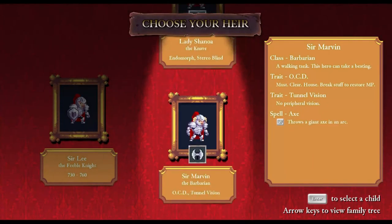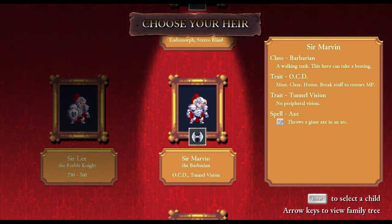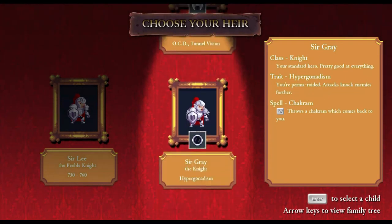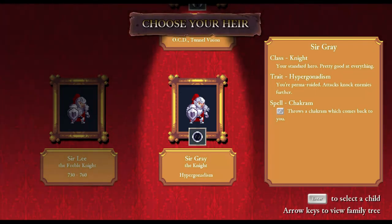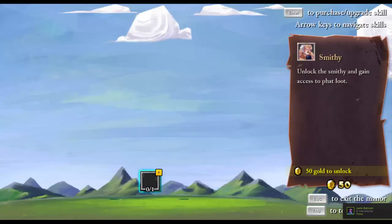Then you go over here and you get a choice of three heirs. This guy is an endomorph — he's so heavy enemies can't knock him back, but he can't see in 3D because he's stereo blind, and he's got low stats. This one's a walking tank with the OCD trait — must clear the house, break stuff to restore MP. The trait is tunnel vision — no peripheral vision. The third is a standard knight class.